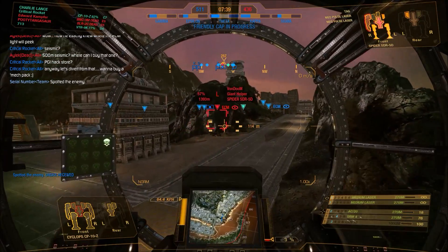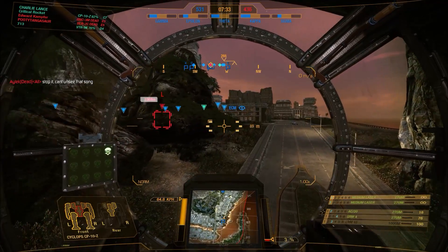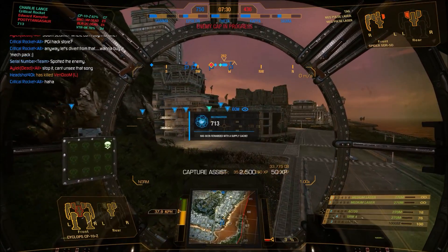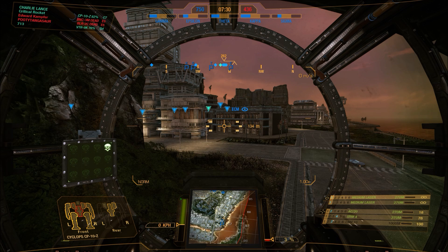There was a slight edit here because there was just a boring bit of me walking back to a cap point at the end — the match was pretty much over. So that's the Cyclops. If you like assault mechs and ones that are a bit like the Atlas and the Highlander, this is a good mech. I do like it — hitboxes seem fine, armor is alright once you get it up there. Big thumbs up from me for the Cyclops.